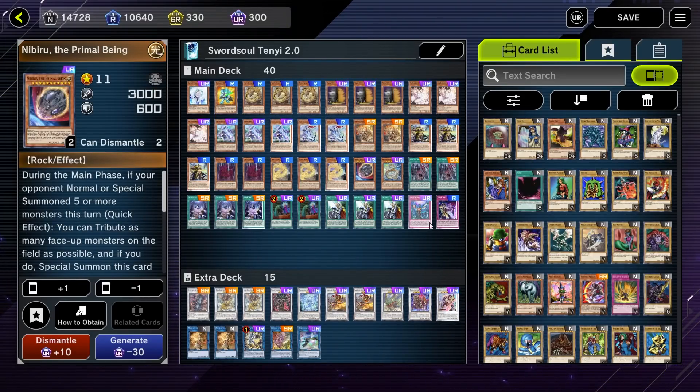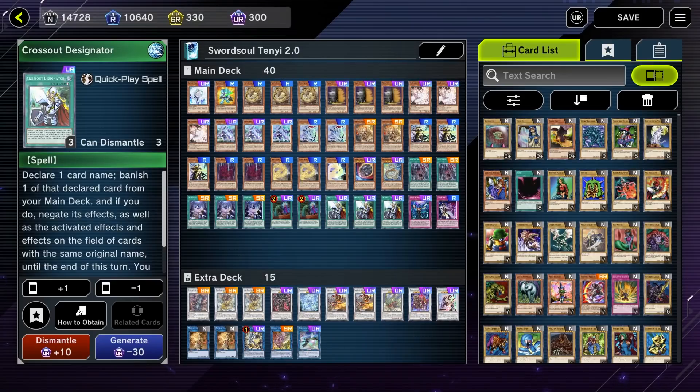For rationing purposes, we're playing 1 Effect Veiler, 1 Nibiru, and 1 Impermanence. I'd kind of like another Imperm but it's not super necessary. These are not only good negation and disruption tools, but also very good with our three Crossout Designator. I do think three Crossout is extremely good in this deck — not just because this deck needs protection for its combos, but because Sword Soul Tenyi is by far the most prominent deck seen on ladder. A lot of people are playing this deck, so having three Crossouts to hit stuff in the mirror is super, super good.